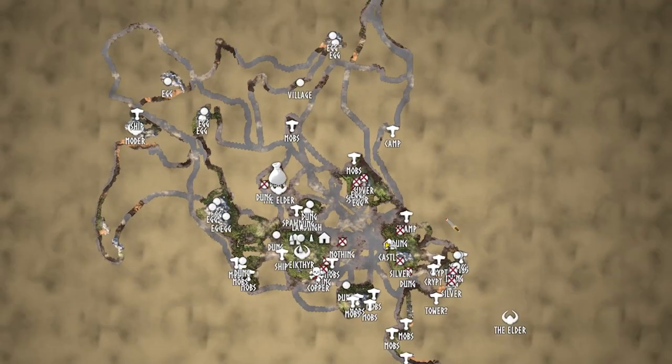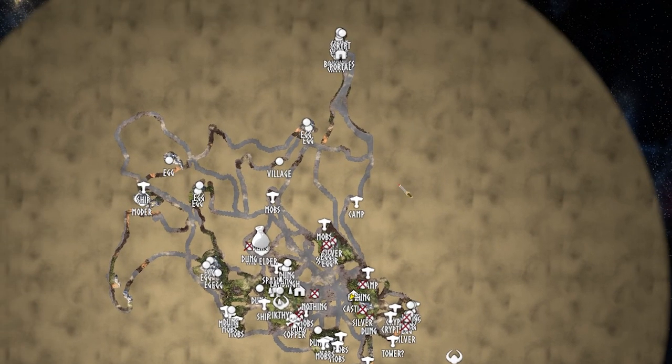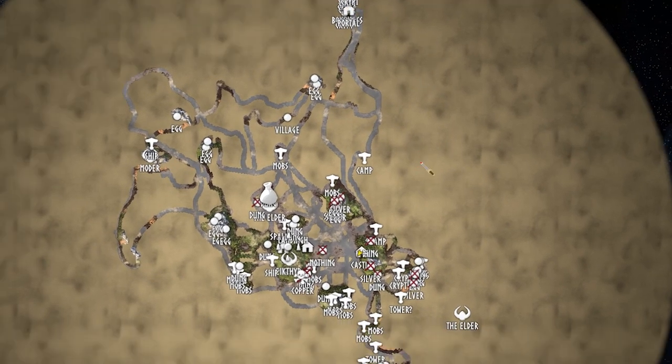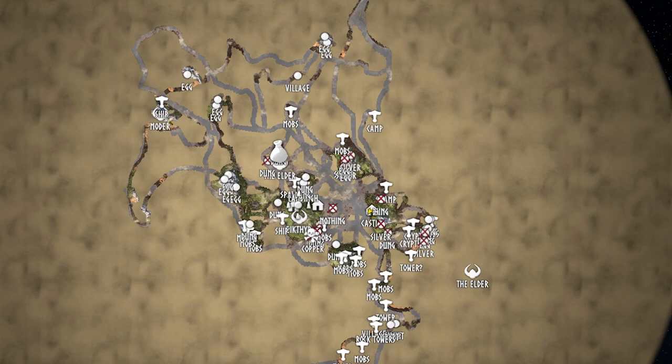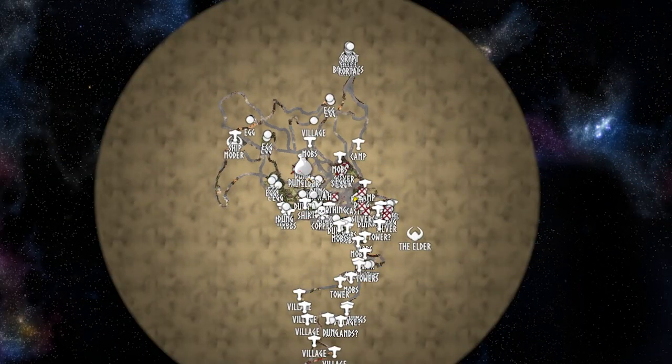I'm talking about a seed that doesn't make you travel the world as much as mine made me travel — where Bonemass is located over here, the Moder is located over here, bosses all over the place where you have to travel the entire universe.